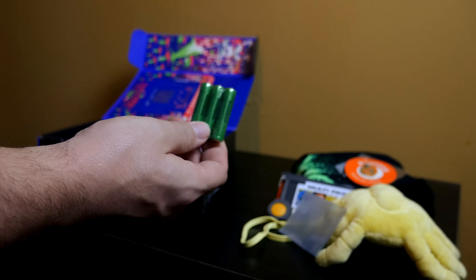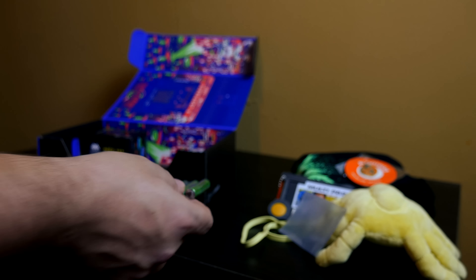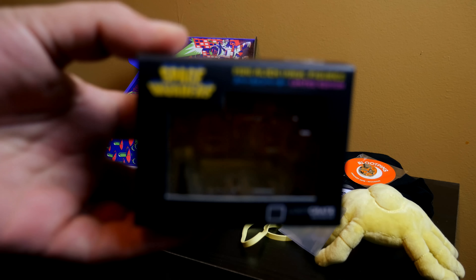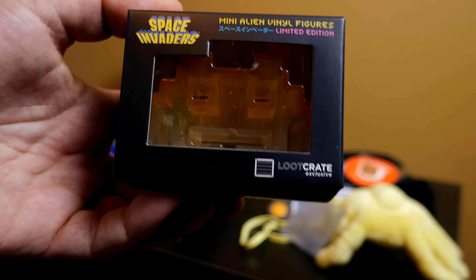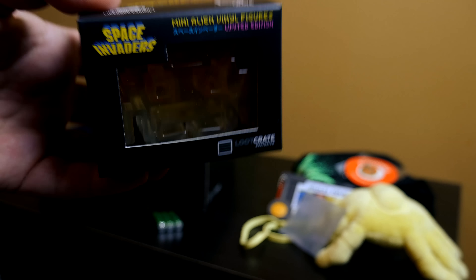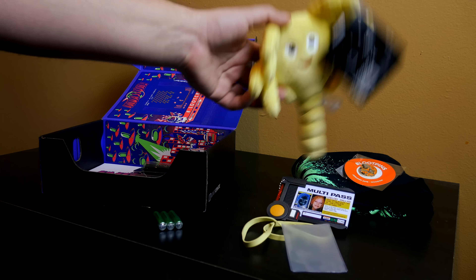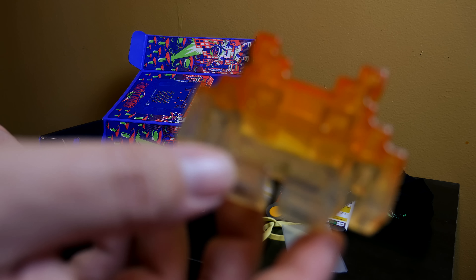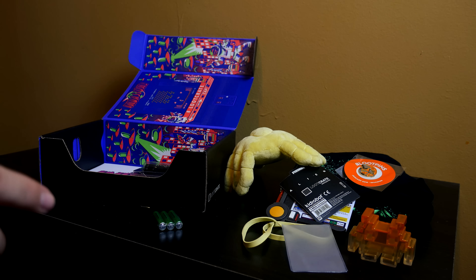Here we go, I know what these are — these are batteries. Let's find out why we have batteries. Alright, we've got — you guys see this thing? Space Invaders, the mini alien vinyl figurine. I don't know if this was supposed to be like a Space Invaders thing. It says alien though. Guys, I'm out of it. This guy is actually pretty cool. I'll bring it in so you guys can see. Yeah, that looks cool looking. I'll take that, Loot Crate.